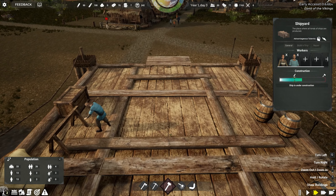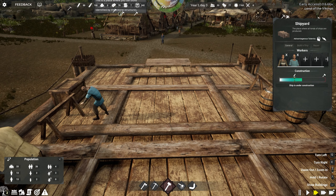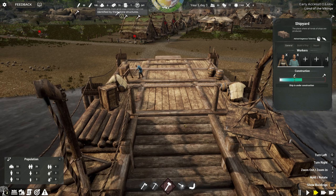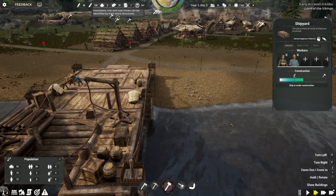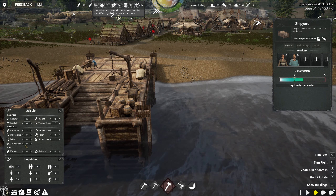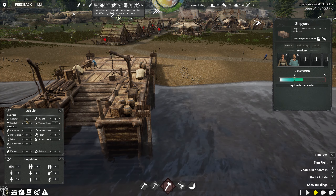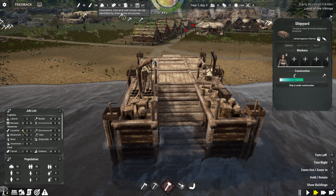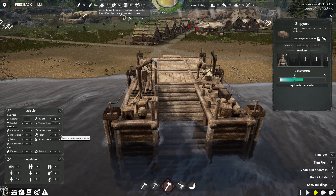G'day and welcome back to Land of the Vikings here on Dark Solid Gaming, continuing on with this new early access city builder with a Viking theme. We're in episode three. We've started building our little village, built our fishing dock and shipyard, and things are starting to progress. We do need some more stone — we're out of stone, which means we can't make any more dressed stone, which we need for some of our buildings. We've also got our mine over here that's not complete.